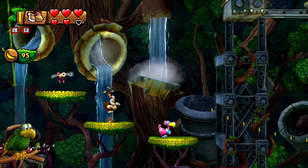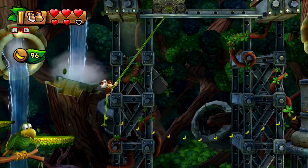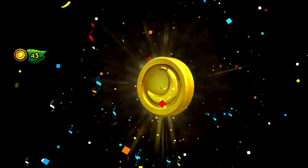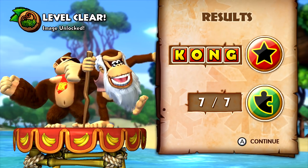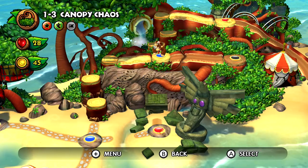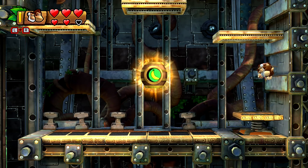I'm not invincible, I gotta be careful. But that's everything. Seven out of seven, all the Kong letters. Now I need to go through the level again to get the secret exit - I didn't mean to exit like that. I'm such a dingus. At least we got all the puzzle pieces, but there's a lot you gotta do in this game. I'll be back - don't be a dingus this time, I just gotta smash this box and then boing.